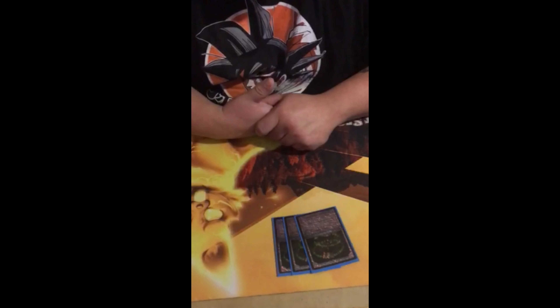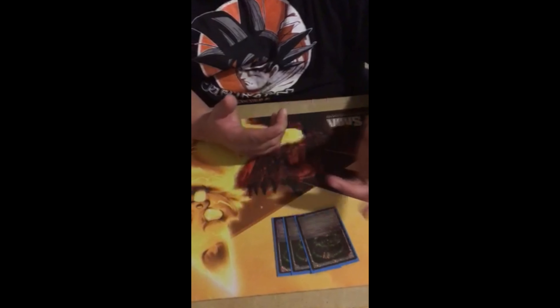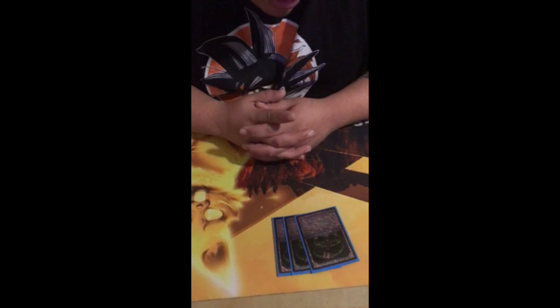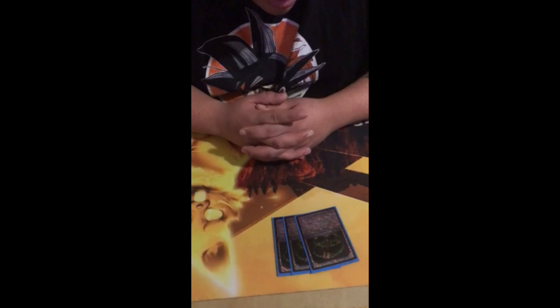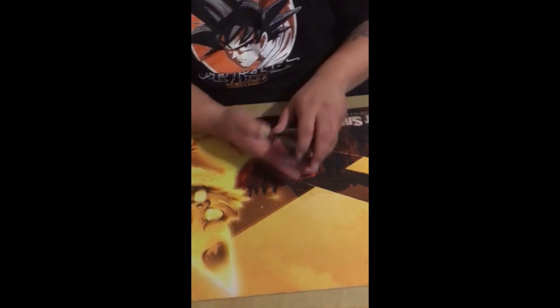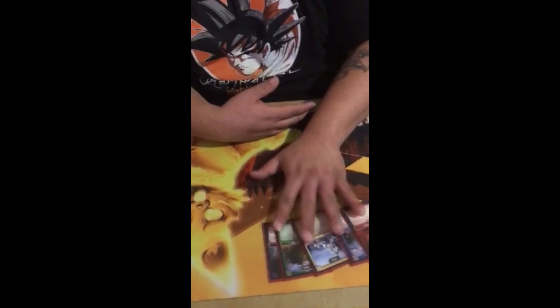And then Zephyr Crystal — this is still the best shard in the game, there's no reason not to run it. It sucks that it comes in tapped if you're playing other colors, but being able to ping Augments when you absolutely need to is extremely important. If your spirit isn't air, it comes in tapped. Produce one, then you can pay it and two more to destroy any target Augment. That's the shards.